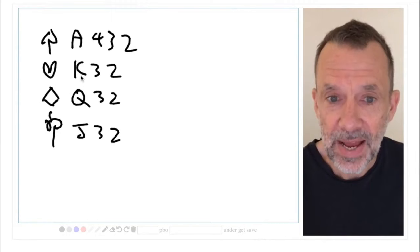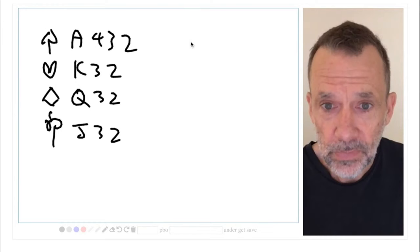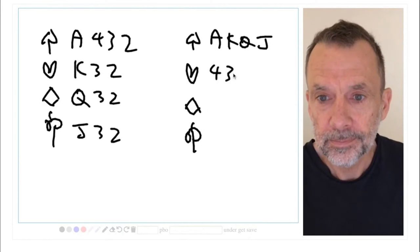King of hearts - maybe a trick. Queen of diamonds. Jack of clubs - it really depends on what partner's got and what the opposition have got.